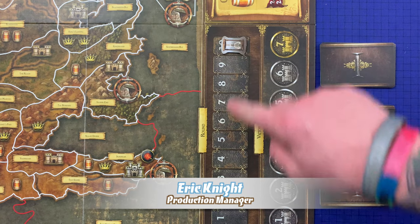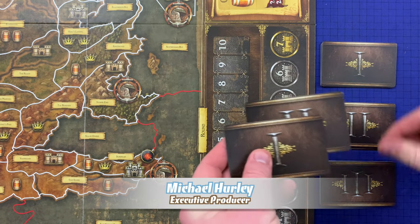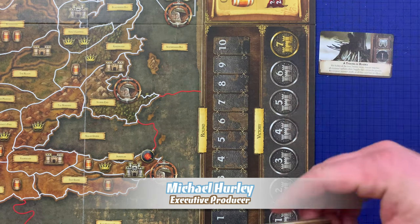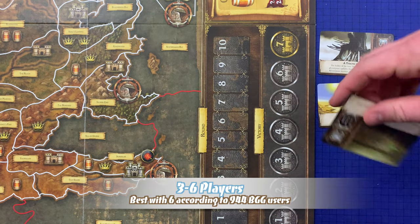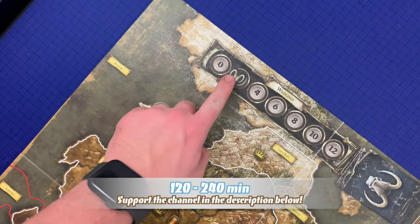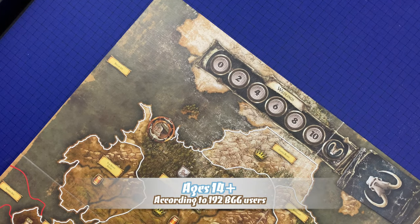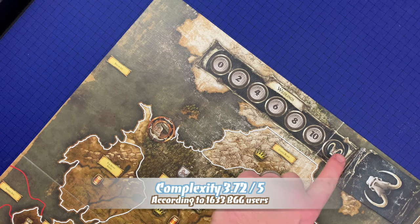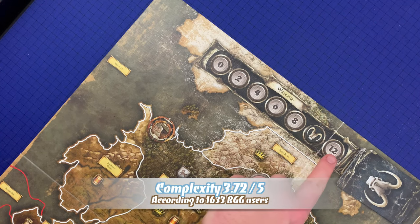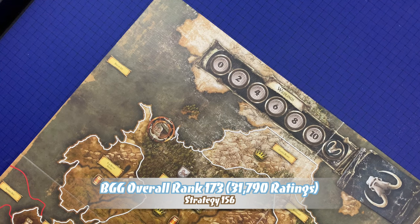If the game round marker is on the 10th round during the Westeros phase, then the game is over, at which point a winner will be determined. After advancing the round marker, draw one card from each of the Westeros decks and reveal all three. Count the number of wildling icons — in this case there are three — and move the wildling marker that number of spaces. If the threat marker ever reaches 12, a wildling attack occurs. The marker can never go above 12; additional wildling icons beyond that are ignored.